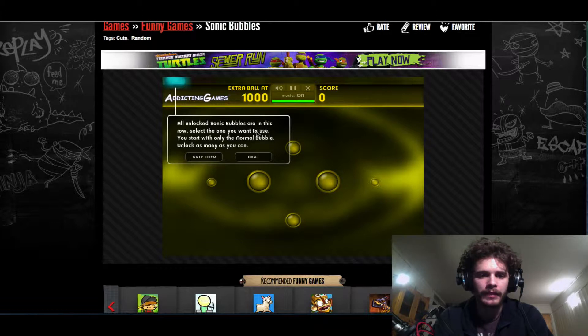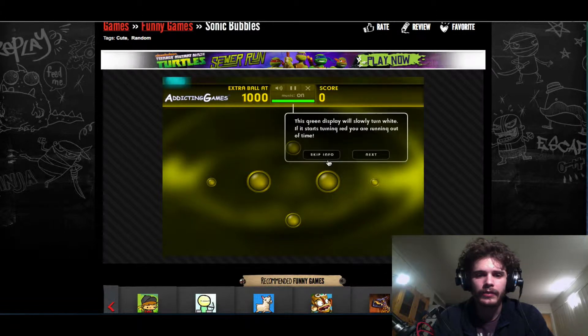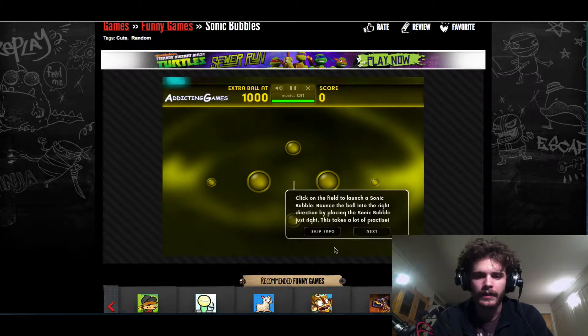To unlock Sonic Bubbles in this row, select the one you want to use and start with only a normal level — lock as many as you can. When this reaches zero you get an extra ball. The green display will slowly turn white; if it starts turning red you're running out of time. When hit by the ball they make music — large ones produce the deepest tones. When the ball is not glowing they will not disappear. Click on the field to launch a sonic bubble and bounce the ball into the right direction by placing the sonic bubble just right. Takes a lot of practice — let's try this.